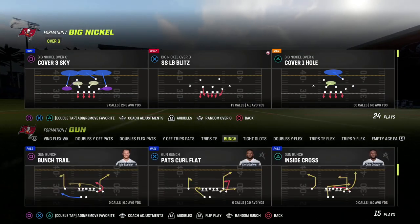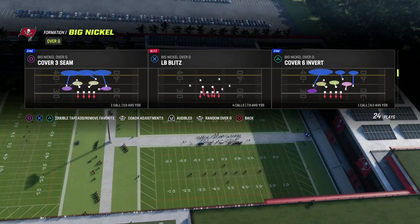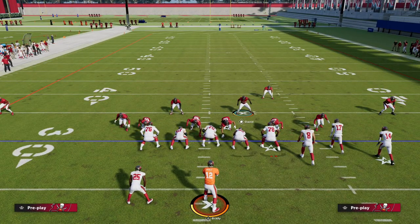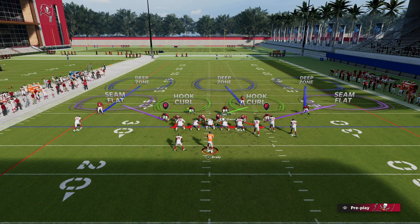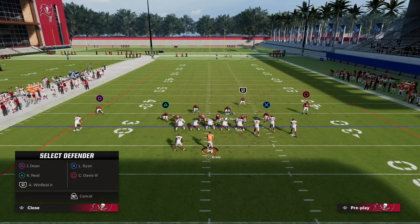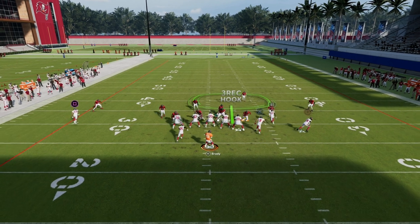Now I want to show you a last valuable piece — we're going to come out in Cover Three Seam, which plays as Cover Three Match, and show something kind of unique. We're going to create the same basic coverage but do it a little differently and a little better for the way the game plays this year. We're going to maximize on the fact that the hook curl here is one of the best zones in the game. We're going to outside-third both safeties, cloud the corners, and now we have better coverage over the middle.